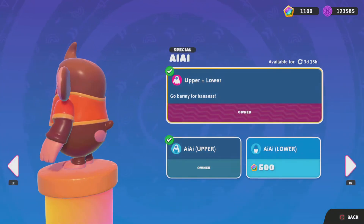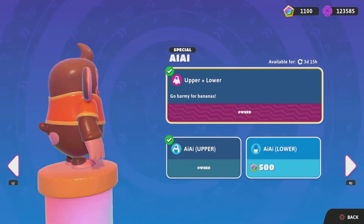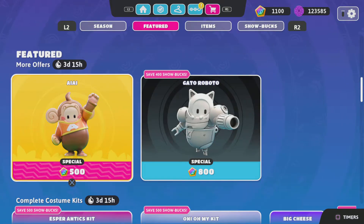So today we have Ai Ai. This is a monkey skin from a Sonic game that came out a few years ago. We have the bottom and the lower for 500 showbucks.